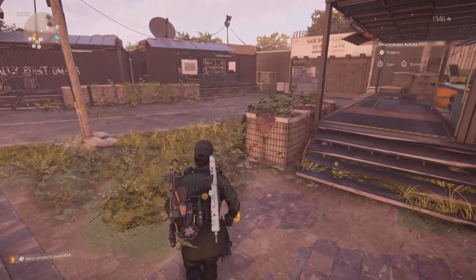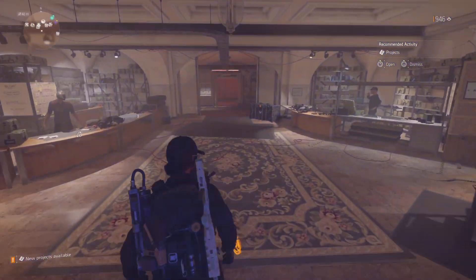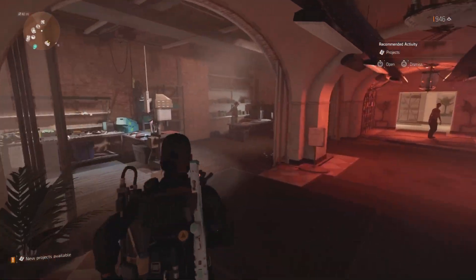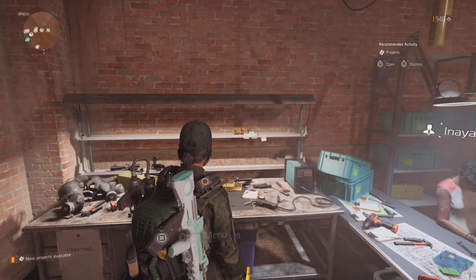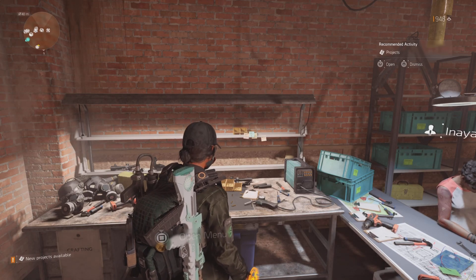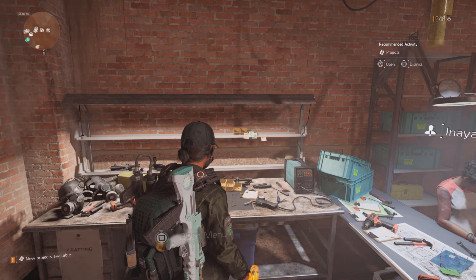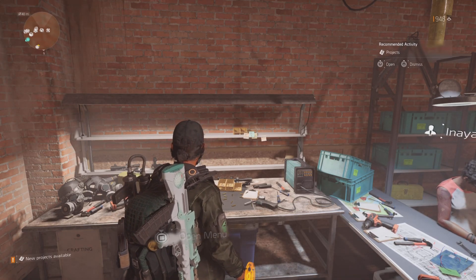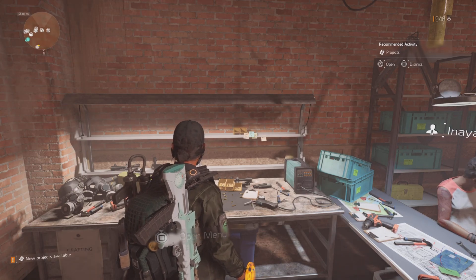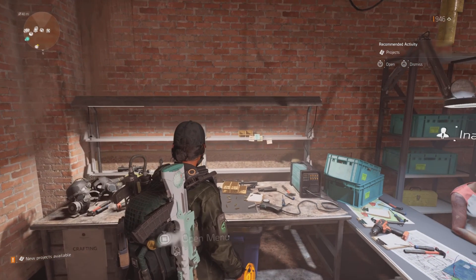Being 100% pulse resistant gives you two advantages. First, you cannot be seen by enemy pulses, giving you the potential to surprise enemies in the DZ in case anybody goes rogue. Second, gear sets like the Heartbreaker set and the Spotter talent take advantage of you being pulsed — they give bonus damage to pulsed enemies. If you're 100% pulse resistant, that bonus damage can't be used against you, which is a big help out there.